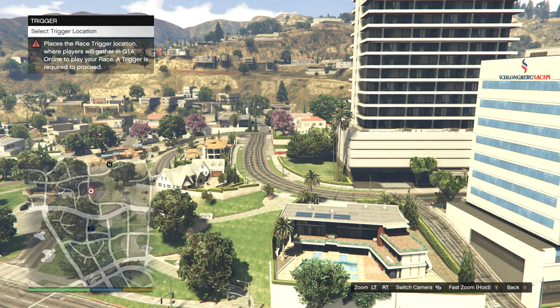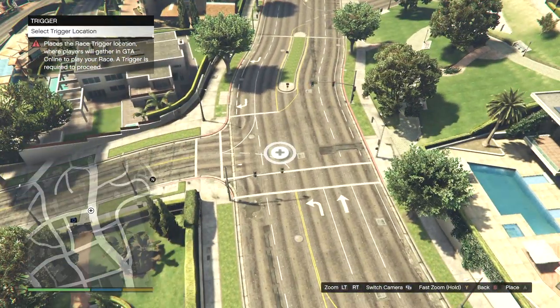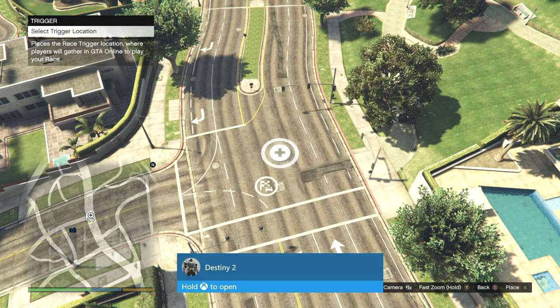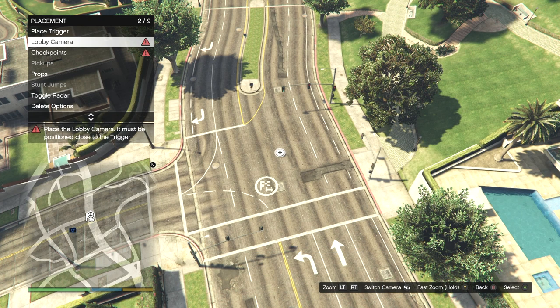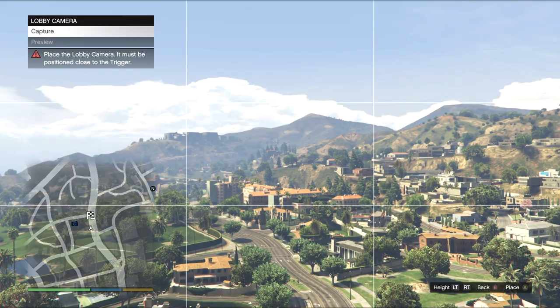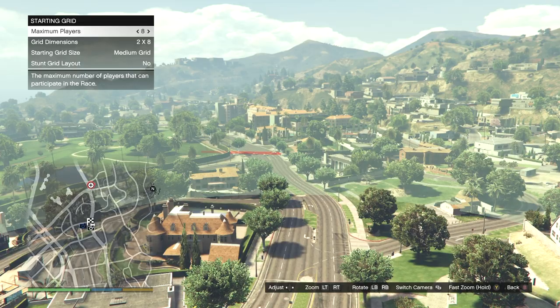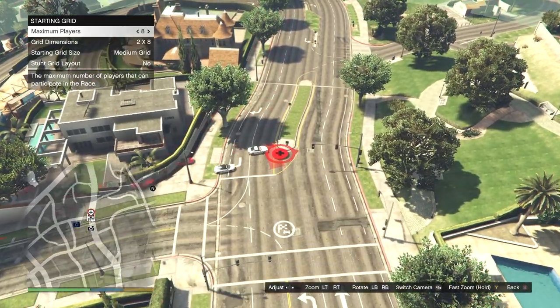Make sure the route type is point to point. Once that's all set up, back out and go to placement — under this, place a trigger location; I recommend putting it on a large road. Once placed, back out and take another picture for the lobby camera. It doesn't matter what you photograph — just capture the sky.